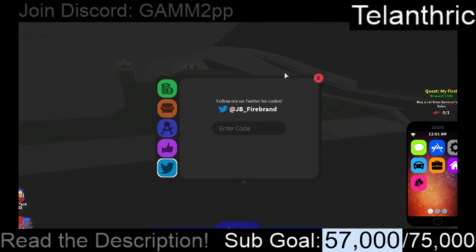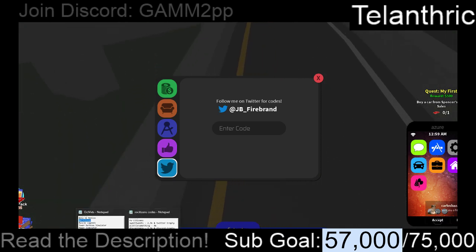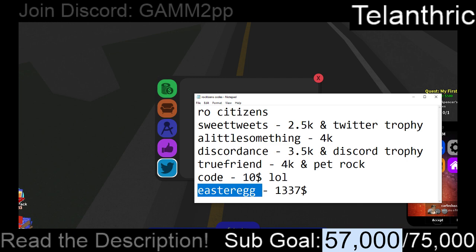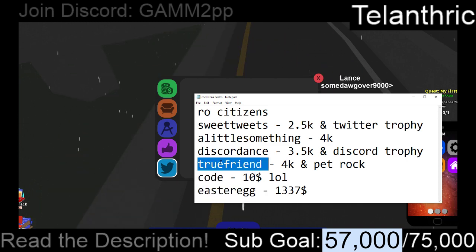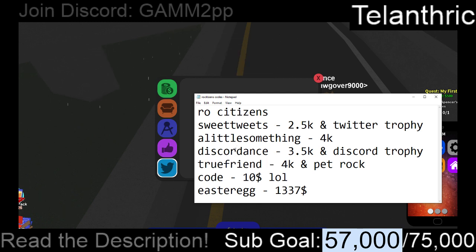Whenever there's new codes — which there will probably be new codes during Halloween or around Halloween — make sure to subscribe with notifications so you don't miss that. All of the codes are: Easter Egg, $1,337, and a Pet Rock. True Friend, $4,000.